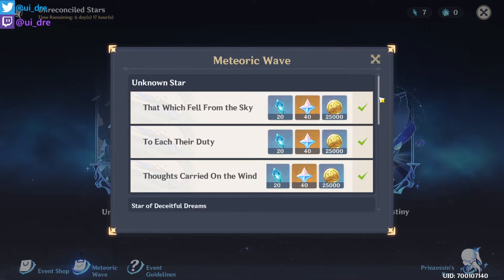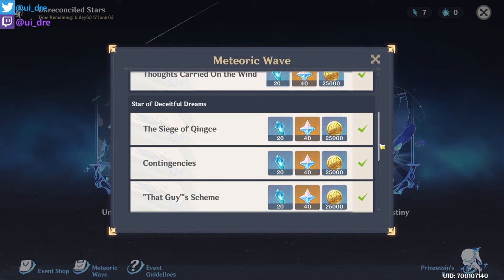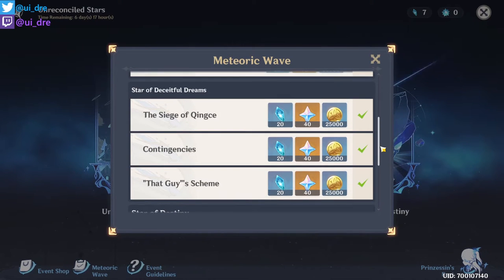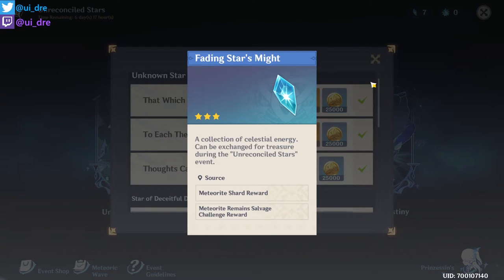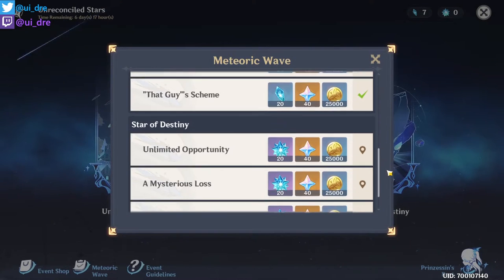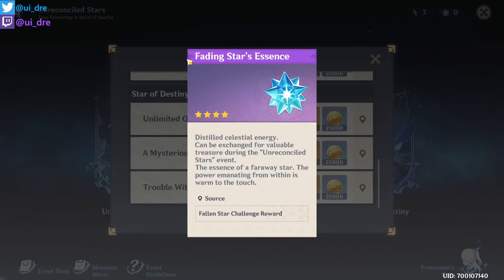If you didn't do the Unknown Stores from last week and the Store of Wishful Dreams, definitely make sure that you do — they give 120 Primogems each and 60 of the Fading Stars Might. Today they unlock the Store of Destiny, which gives you another 120 Primogems and 75,000 Mora each, plus the new Fading Stars Essence.